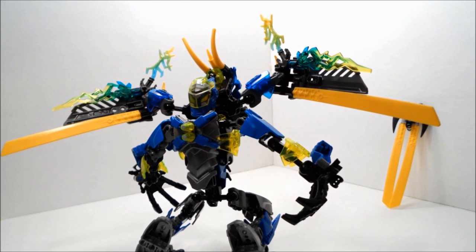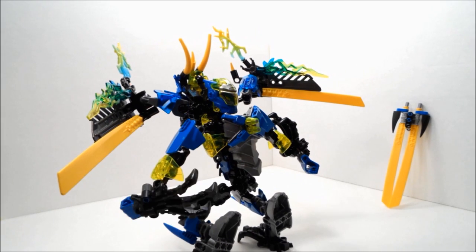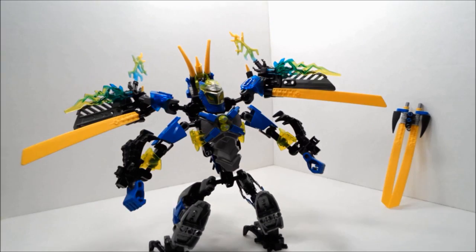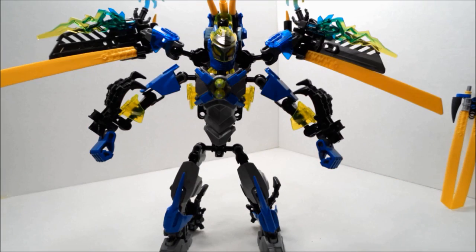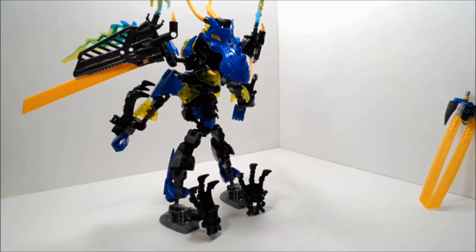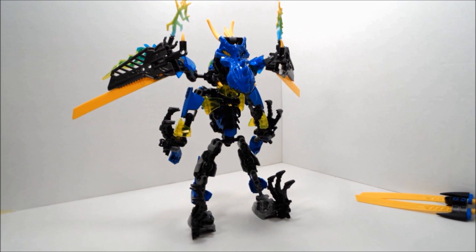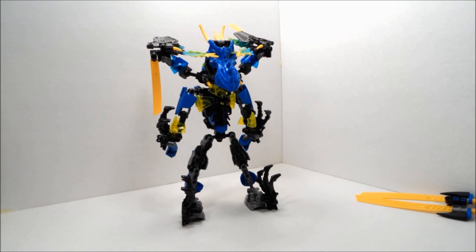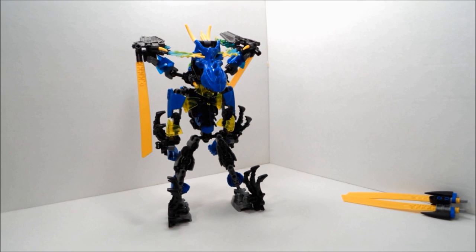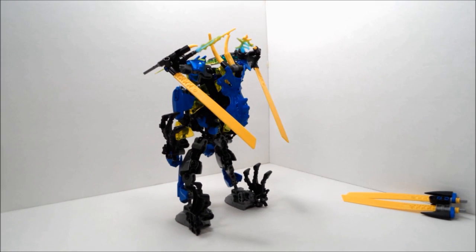Next, flip the arms around so that the hero hands are showing more. Next, flip the legs around like this. After that, you gotta flip the wings up, and these yellow parts around. Then carefully fold it in so that it looks like this.